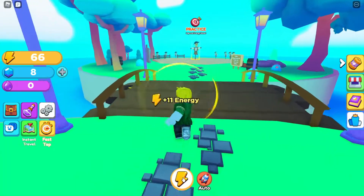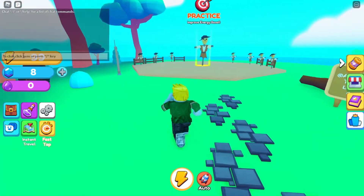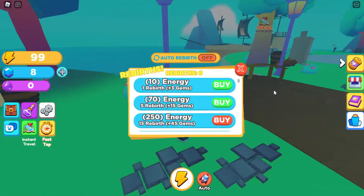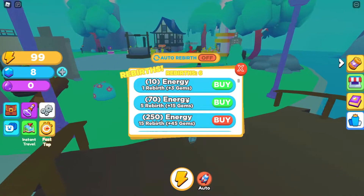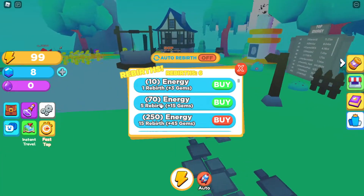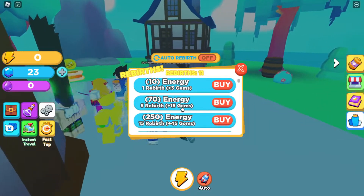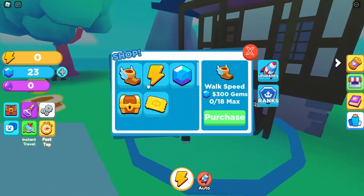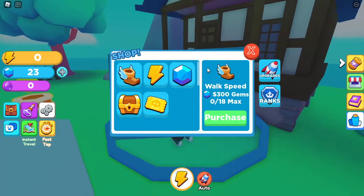You keep clicking to get energy, and with that energy you can revert right here. You can convert the energy to gems — if you click this you get gems. Then you can go to the shops and buy stuff with it, though these items are super expensive.